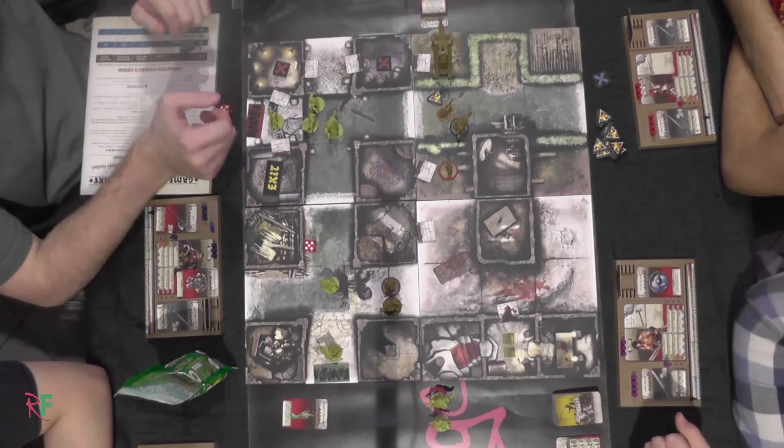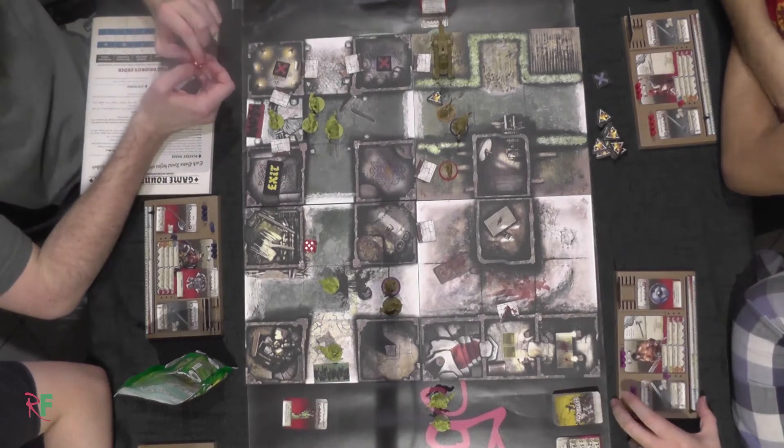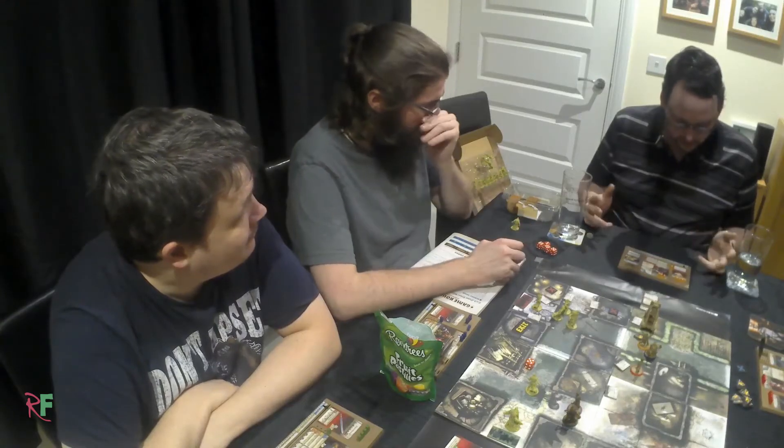I can spend an action to use my telekinetic blast to open a door within range and line of sight — my range is zero to one. We don't have line of sight. Hedge! Goddamn hedges — it's a gardener when you need one.